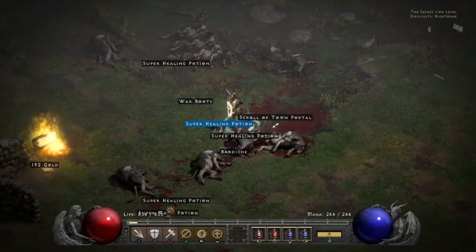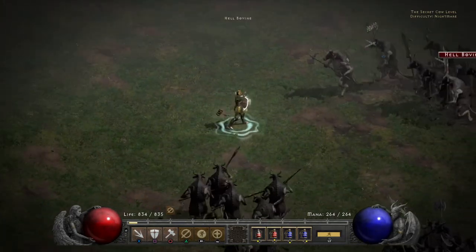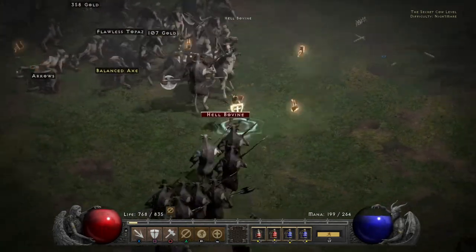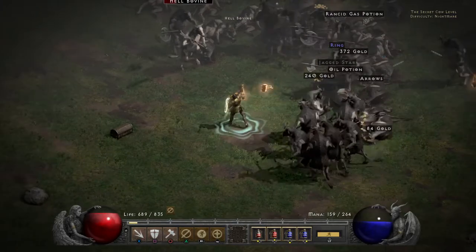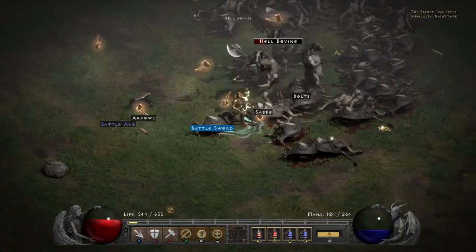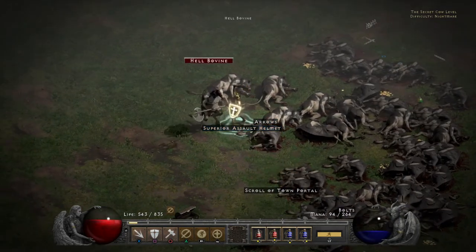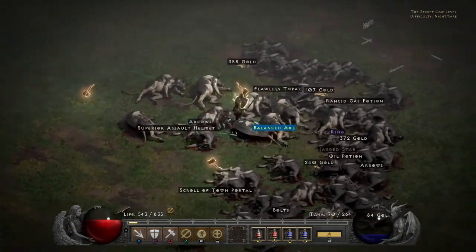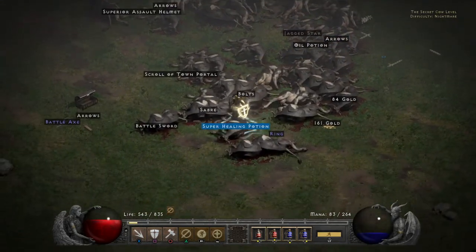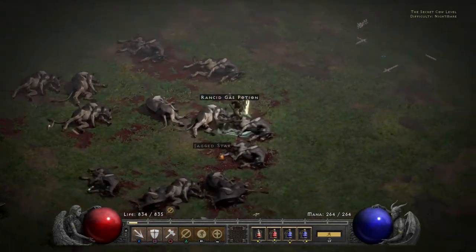Chipped amethyst — all right. Come on shields, I just need a four-socketed shield. I may have to try Hell difficulty, which is really hard. I can run it if I don't get overrun by cows — I can take small groups at a time — but if I get massive groups with two to three specials in there, which are the named blue-name ones, I'm literally screwed. Flawless topaz — woo!